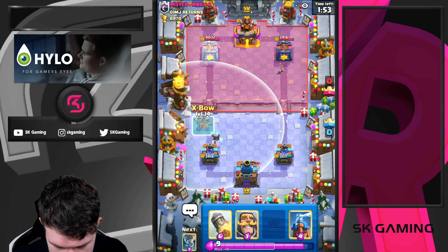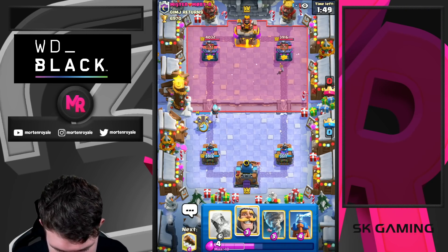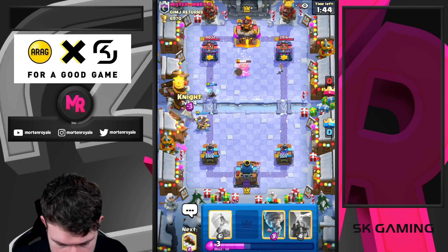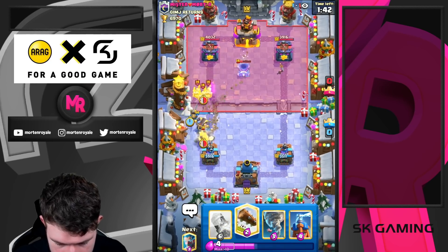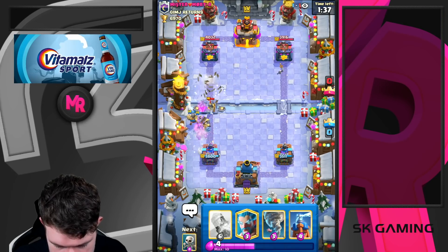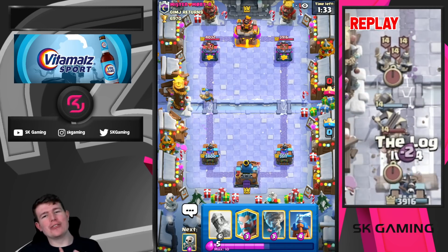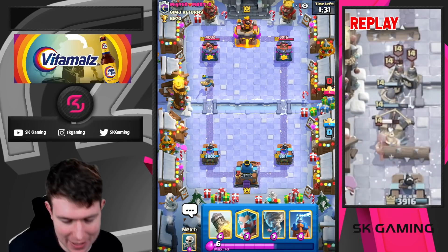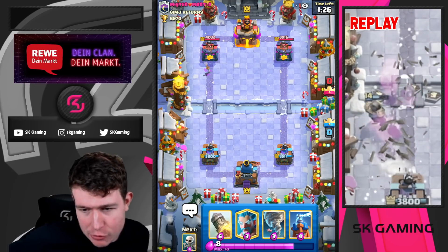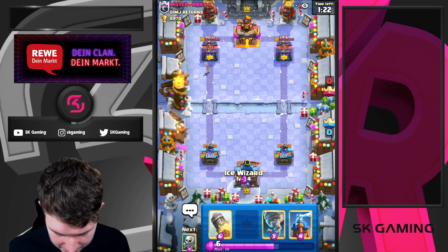Okay, he most likely has cannon cut — but maybe not. Interesting, no knight. Wait, what are you doing? Why are you going back? If you would have tanked there, we would have got at least like 300-400-500 chip damage on top of his tower. We didn't get any damage at all.